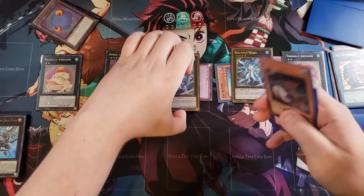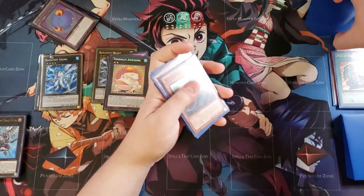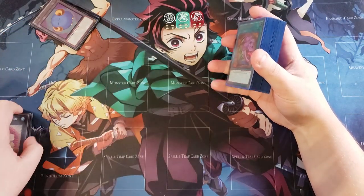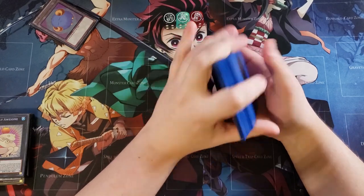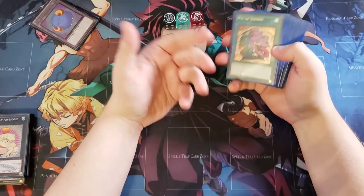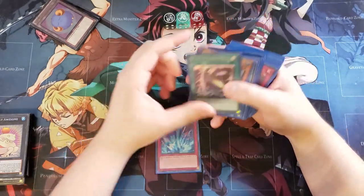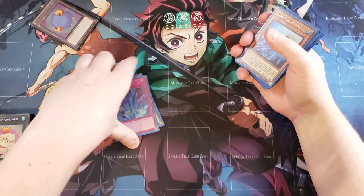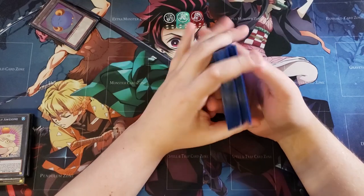That gives us three negates plus a pop from Number 4 on turn one. Every turn you should be making at least one Xyz play if you have the zones. Also, once you establish the field with double Toad, double Bahamut, Stealth, and Number 4, you can set Torrential Tribute — and with Fury of Kairushi in the graveyard you can banish it to protect your entire field while Torrential destroys theirs, which is fitting for a Water deck.